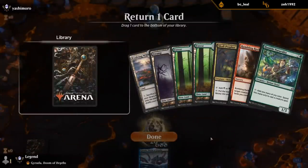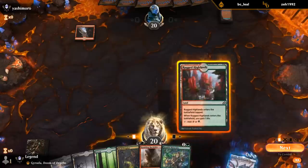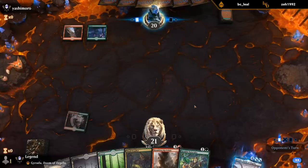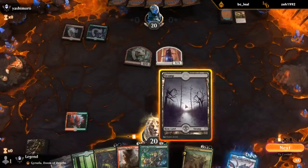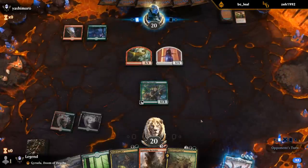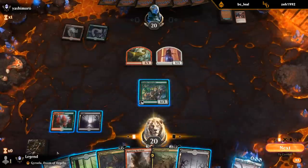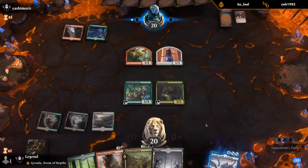Do I just get rid of the Rumbling Rockslide? Keep my two-mana creatures and four lands — get rid of one land since I have two-mana creatures. Maybe I can afford to get rid of the Forest. Maybe I can afford to get rid of the Rumbling Rockslide — this one blocks a little bit better. Could this be a turn-four Keruga once again?